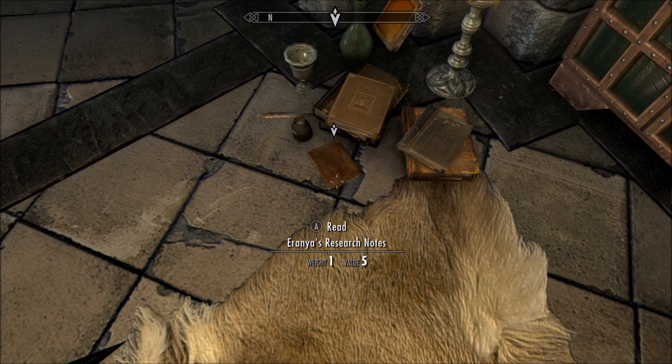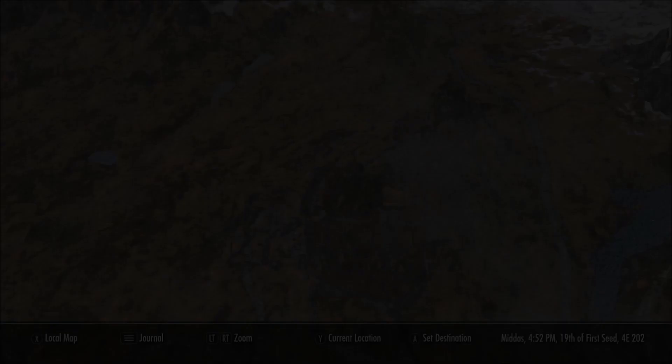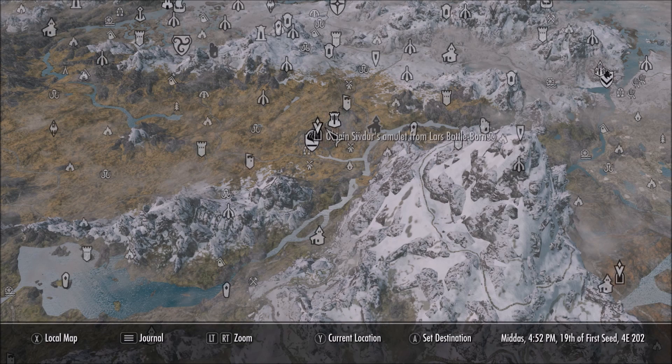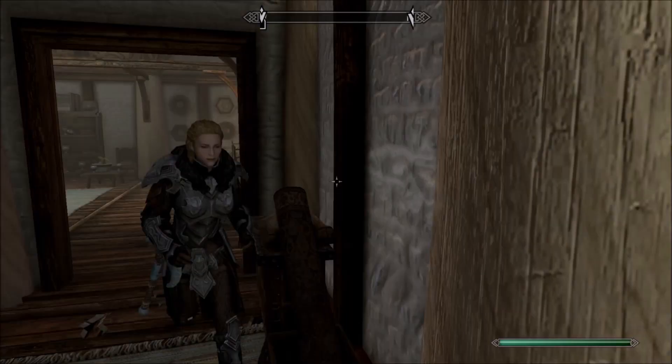After you read this set of research notes, you need to go find an amulet and a skull. The amulet is located right here on the map in Whiterun — pretty much right in the middle of the map. Make your way to Whiterun and over to the House of Clan Battleborn. Once you make your way inside, we're going to be looking for a little kid who ends up having the amulet that we need.